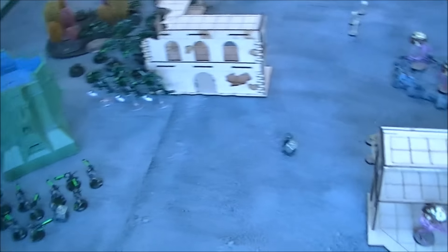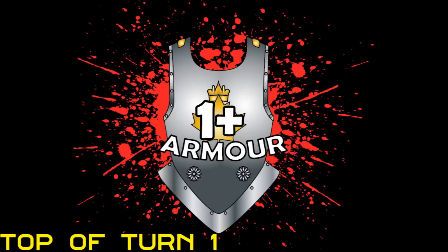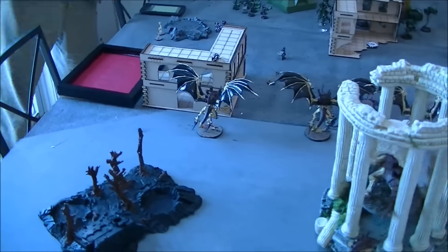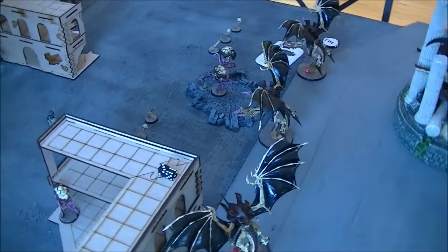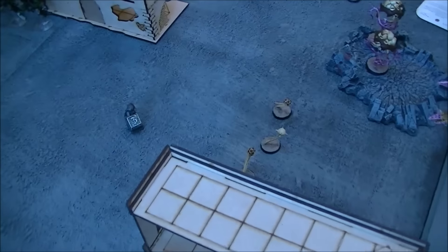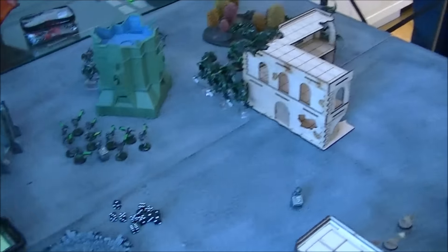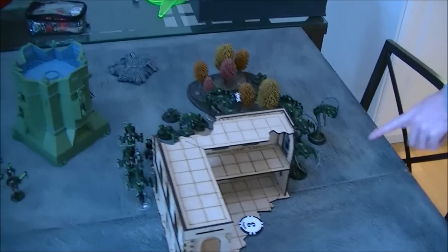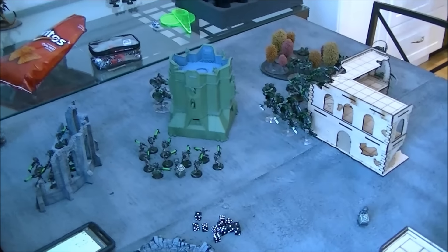Tyranids have first turn, so Jamie's got first turn. We will be back at the end of Tyranids turn one. Jamie, walk us through your turn one. I flew all three Flyrants up. In my Psychic phase I cast only one power — Catalyst on Hive Tyrant number two — and gave it to these Spore Mines right here, so they have Feel No Pain on toughness three. Did some pot shots with the Barbed Hierodule into the Wraiths, killing two. Didn't complete my objective which was to kill an enemy unit and hold objective three. We're not a fast army on turn one.